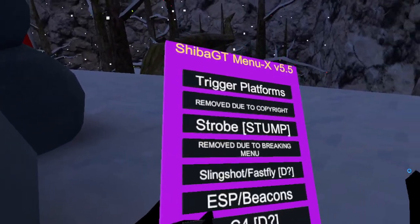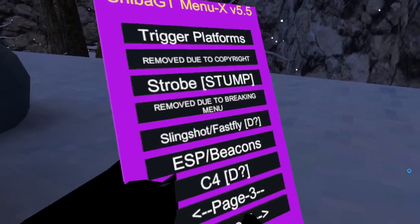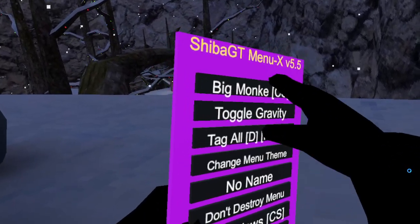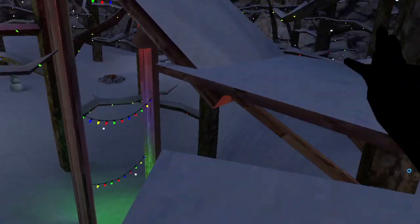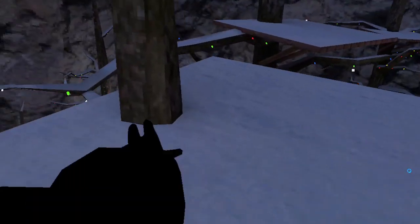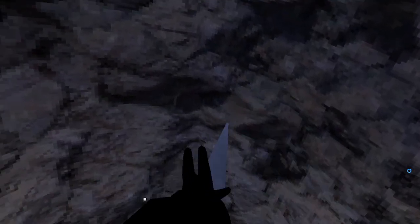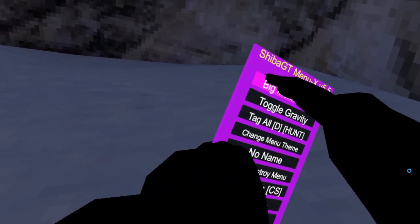Strobe — not doing that. Slingshot breaks my game. C4 breaks my game. Big monkey is client-sided — it basically makes you have long arms in Gorilla Tag. It's really cool because I wish I had long arms in SteamVR but I don't know how to get long arms there. This is what I use for trolling — it makes you a big monkey with big long arms.